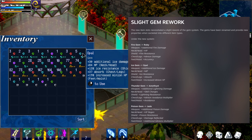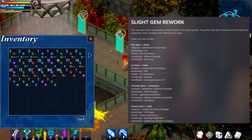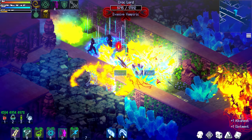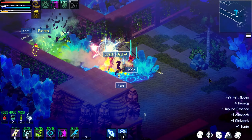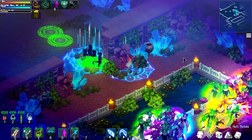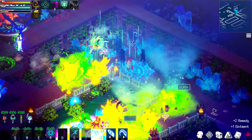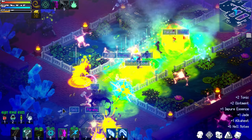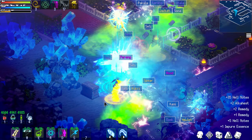Each new item also comes with its own unique stat bonuses. For example, the spike collar reflects damage, the necklace grants avoidance, the axe gives armor break, while the pitchfork boosts accuracy. Oh, and we also have pets now. They can pick up gold, have their own inventory, and you can send them to sell your loot — just like pets in Torchlight.